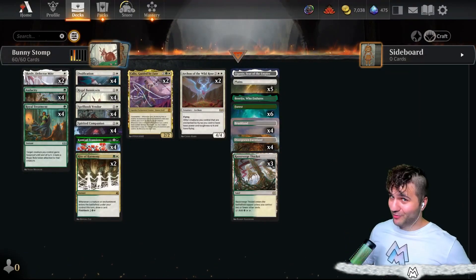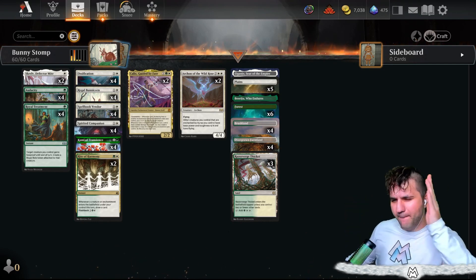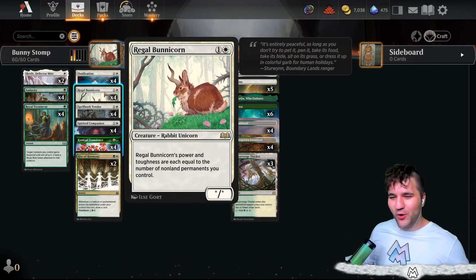Ladies and Gentle Mages, civilians across the multiverse, welcome back to another episode with Mana Man. Today we've got a juicer for you — we've got Bunny Stomp, featuring the almighty Regal Bunnycorn.